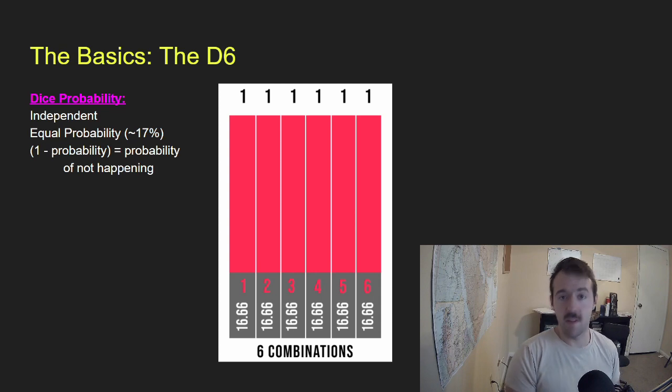First, we have to clear up some misconceptions about dice in general. Every single dice roll is independent of the last one — just because you've rolled a bunch of ones, it doesn't mean you're due for more sixes. Additionally, there's equal probability for every side of the dice, giving about a 17% chance, or 1 in 6, to get any specific roll on a d6. We can also take 1 minus the probability of something occurring to know the probability of that thing not occurring — so if there's a two-thirds chance that someone hits, there's a one-third chance they'll miss.